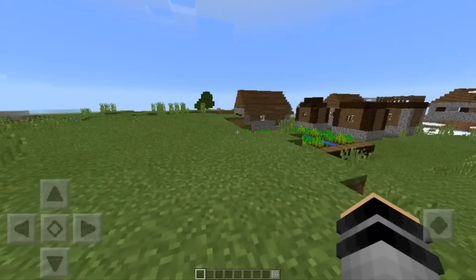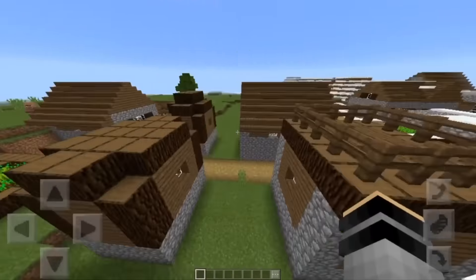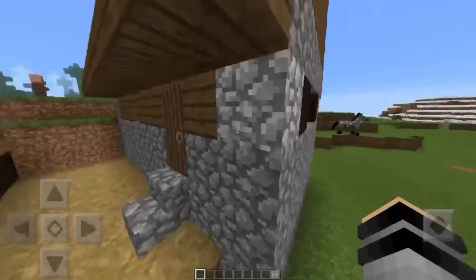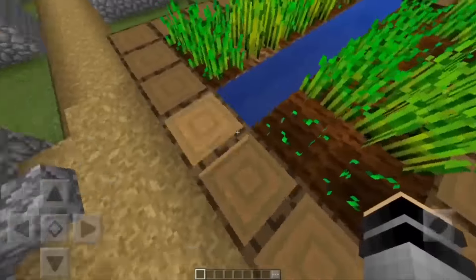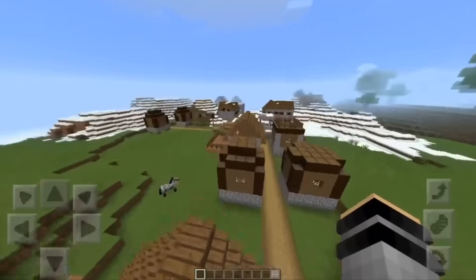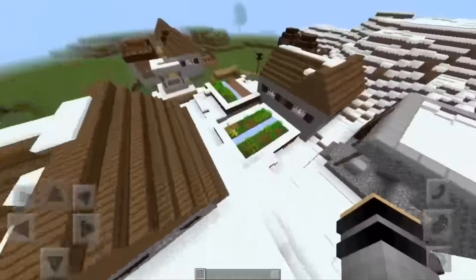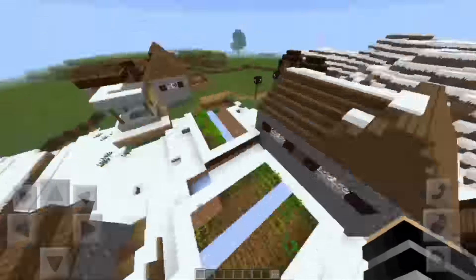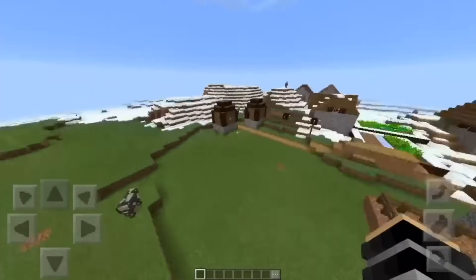So turning around here, we've got the first village. It looks similar to a regular village but it's got a new type of wood and it's in a different biome. The doors are spruce doors — spruce wood, I believe. There's a spruce forest over there, and it's also half in a snow biome, so it's got ice for water and all that stuff. I'll leave all the seeds in the description down below.